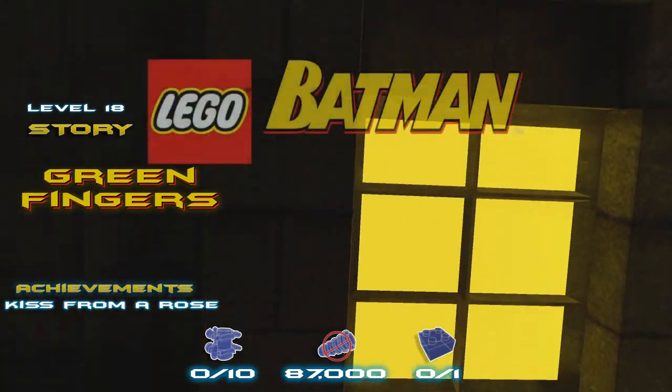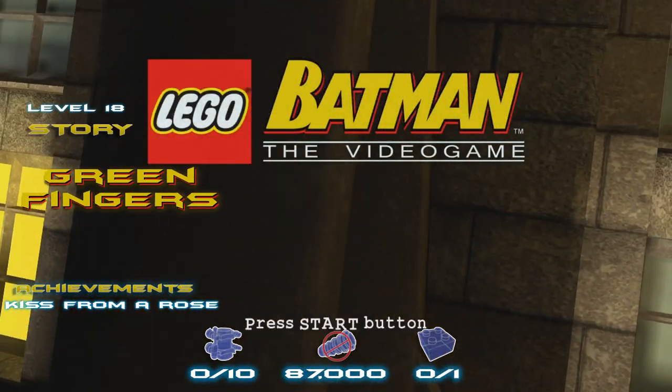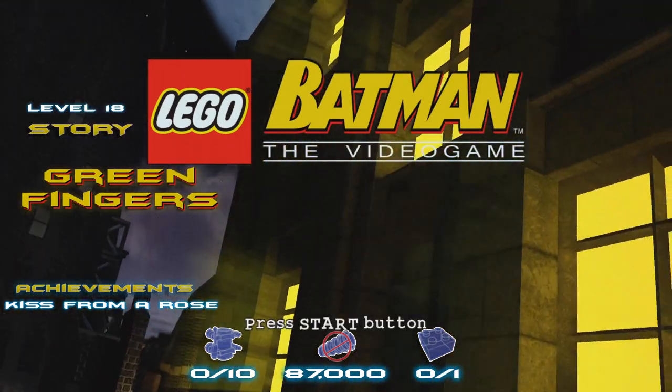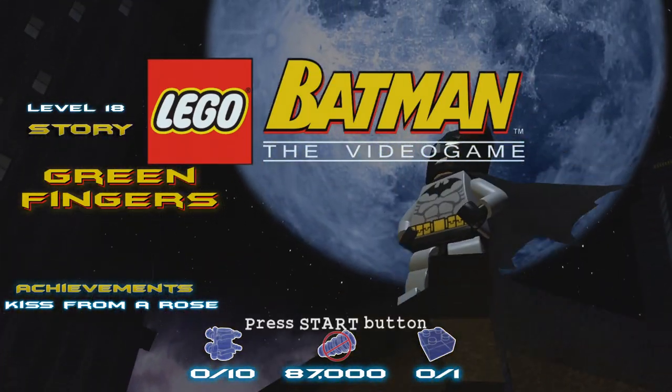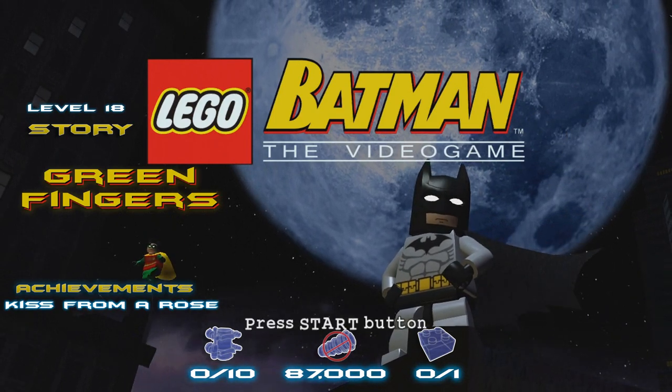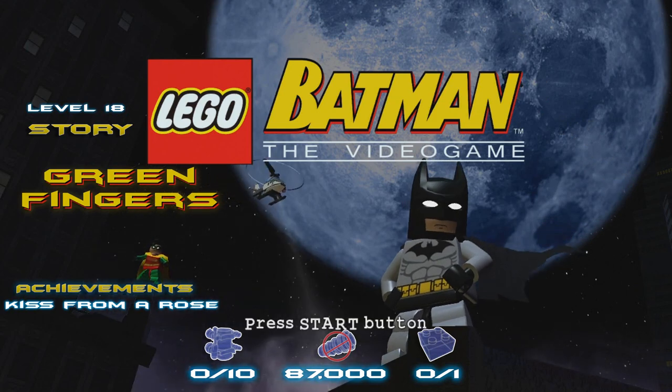Hey guys, Brian with Happy Thumbs Gaming here. We're back with some more LEGO Batman — this is Level 18, Green Finger story. We're going to find an achievement in this level that is pretty much optional and can be done at a later date, and we're going to skip over all the collectibles as this is the story run.